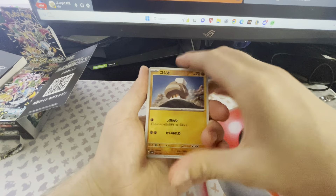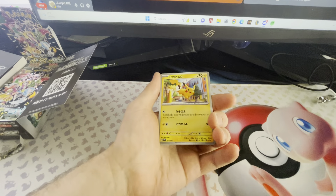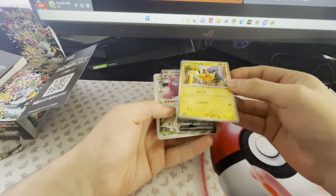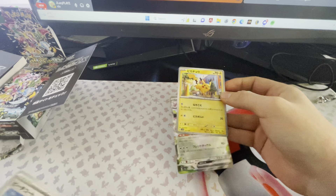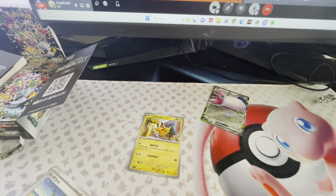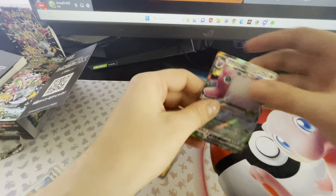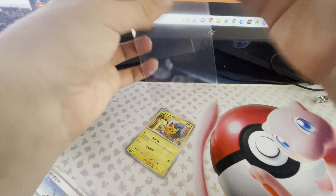I believe there's no pack trick, just going straight into this. Hopefully we get some good stuff. We got a Hawlucha. We have a Pikachu — wait, is that the reverse one? We do have a Wigglytuff, and yes, that Pikachu is actually a reverse. That's actually a pretty nice pull to get the Pikachu reverse. And we've got the Wigglytuff as well. That's a pretty good start.